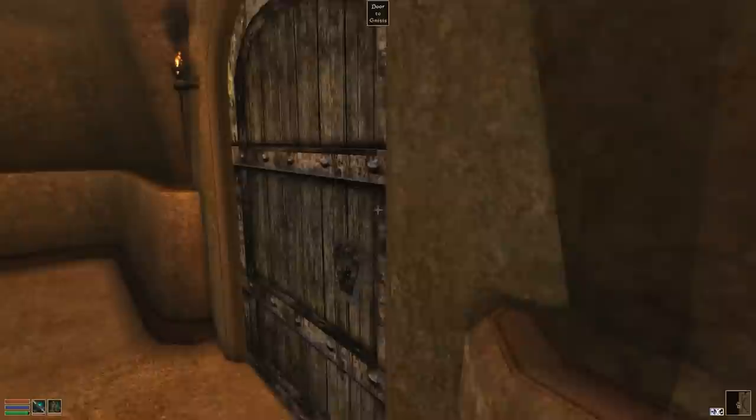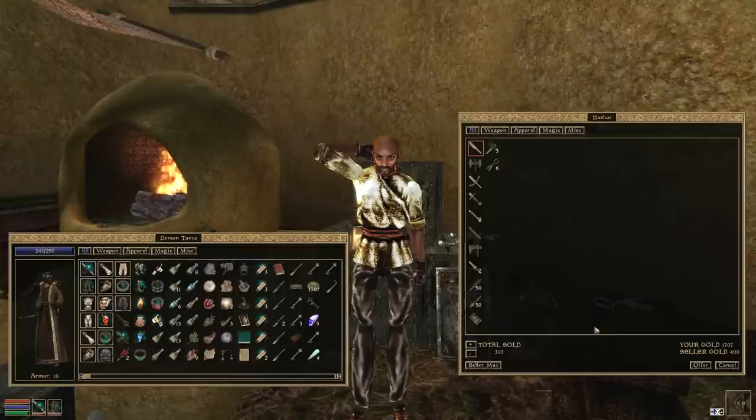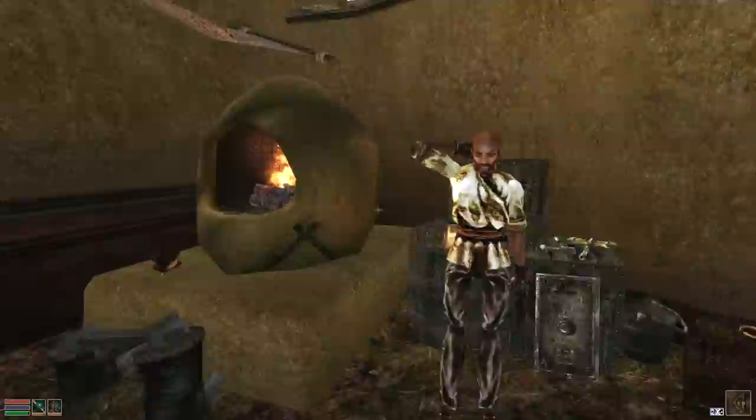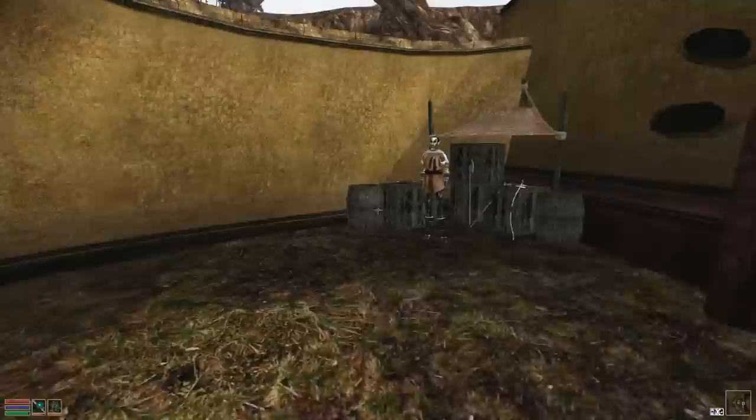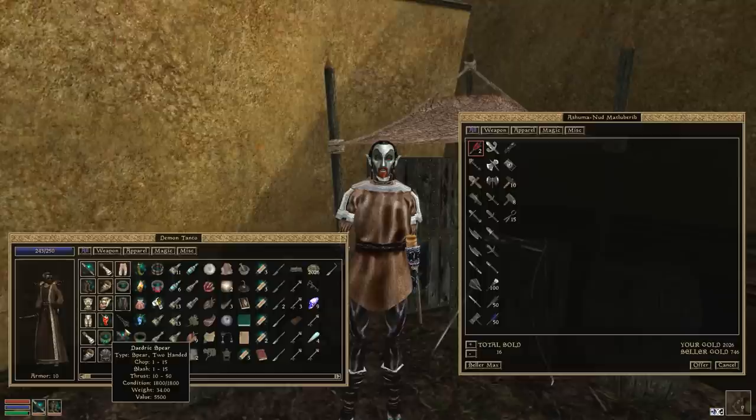Which brings us to 9am - awesome. We've got lots of stuff we could sell but unfortunately I reckon this lot are too poor to actually buy any of it. I'll take that dreg staff as a start I suppose. There we go - probably got ripped off horribly on that deal but never mind. What about you? 746 gold - okay, we'll have those daedric arrows. Five thousand - no, if I sell that daedric spear it will be in exchange for something else.